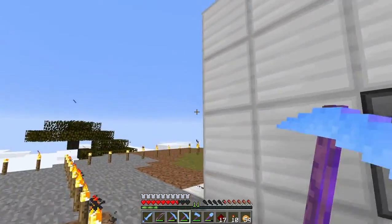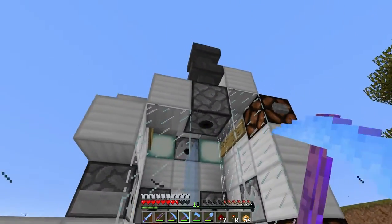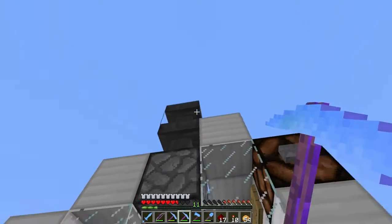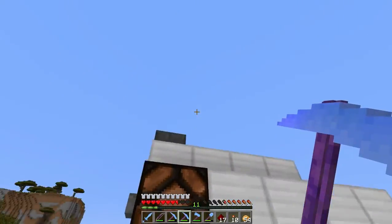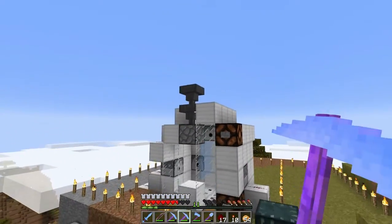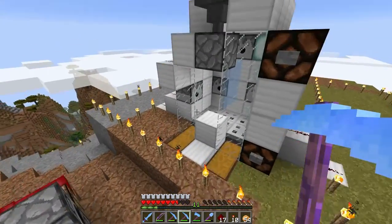I've pretty much set up the cow cooker already — this is the basic cow cooker from Project Redstone. The one difference is I put in a couple hoppers and another dispenser. The idea is this dispenser will eventually be full of wheat drawn in from above, coming from a farm sitting on top of the cow cooker. If I can get that to function correctly, this will turn into a truly AFK system.